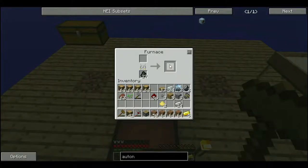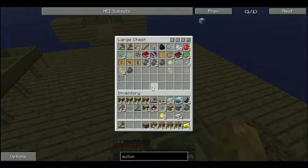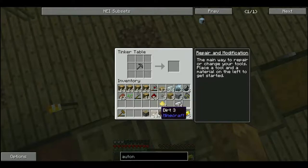So guys, we got some gold. I have 14 iron on me. I'm gonna start getting more then. Okay. Oh, do you need more dirt? No, I'm good. You still have dust — I thought you ran out.